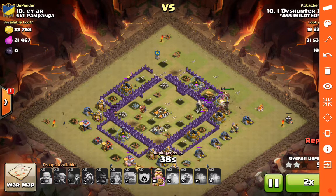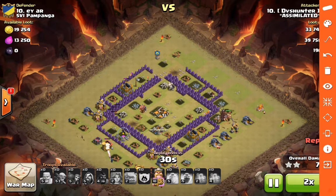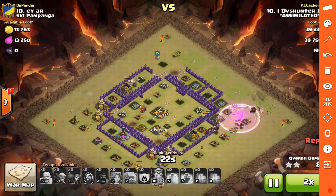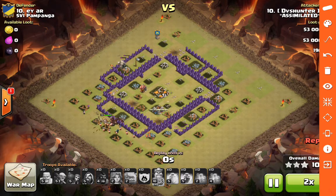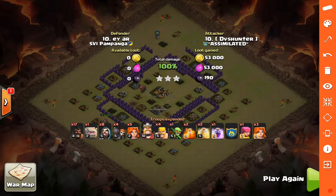Everything is taken down quickly. BK is tanking on the outside for that last cannon. The golem didn't even bust - there's still a Valk up. A bunch of hogs and wizards clean up. Really nice job recognizing a pretty weak base, especially weak in the core for a Govajo attack. Could have used balloons or hogs to snipe - doesn't really matter - but really nice job recognizing a good attack strategy for that base.